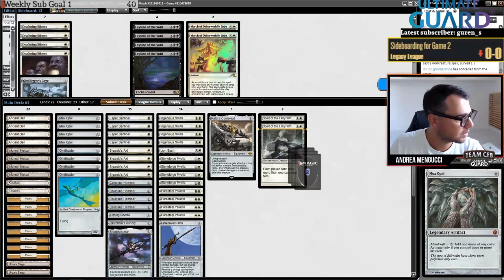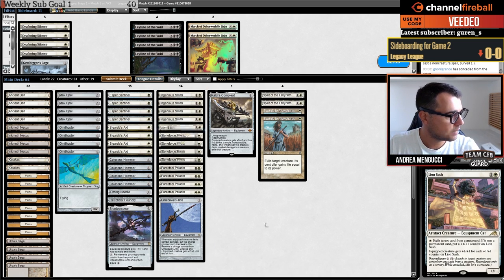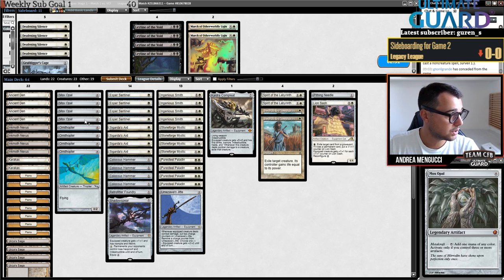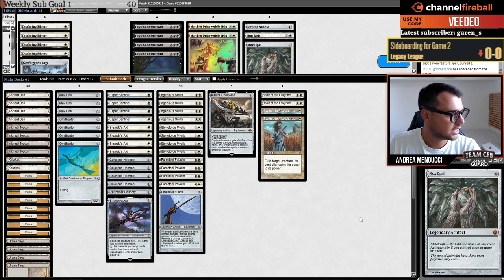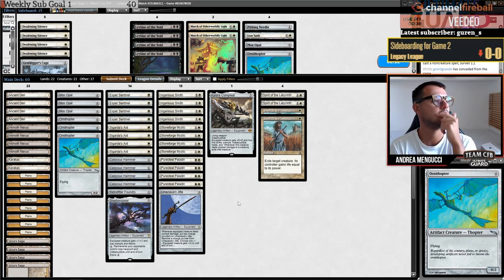For the sideboard I want Spirit of the Labyrinth and Plows — I don't want Leylines. Obviously we need to be worried about Meltdown on top of everything else here, so I'm cutting those three. Maybe also cutting Kaldra Compleat — no, I'll keep that in. Maybe just trimming on the Ornithopters and zero-cost artifacts.